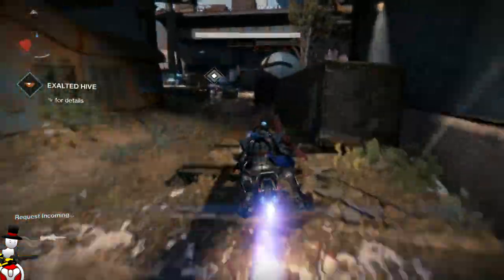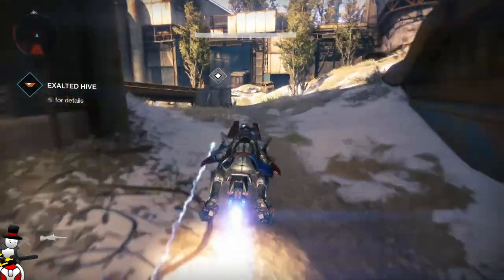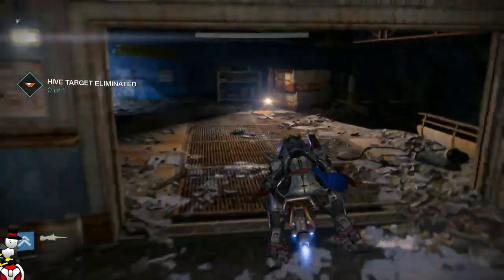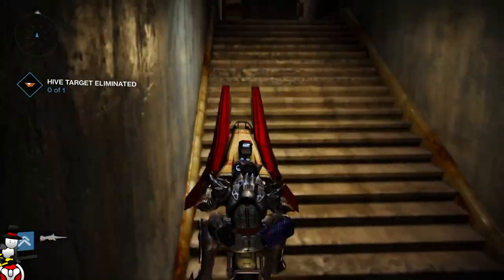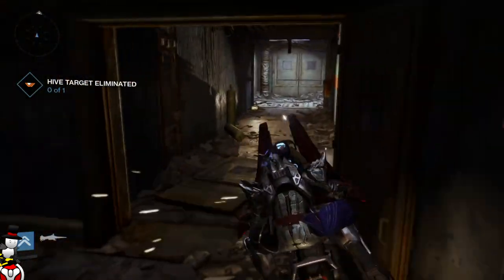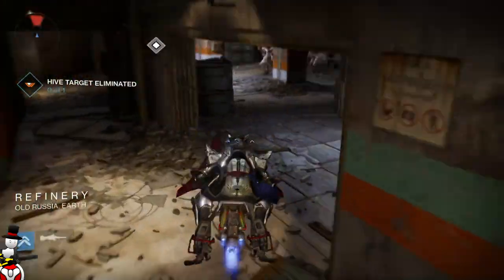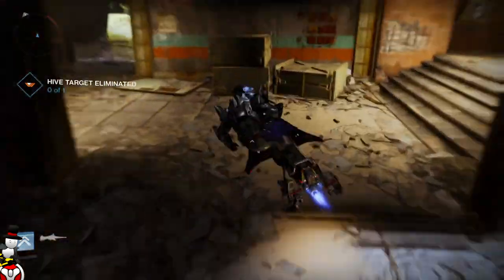Once you've killed the enemy in the rocket yard, go straight to orbit after the reputation dings, then go straight back to Earth and rinse and repeat the process. Go back to point A - if there's a target mission pick it up, if not go back to orbit and return to Earth patrol. It's a constant grind I tend to do late at night while editing or watching TV, and I've got so much reputation from doing it this way.